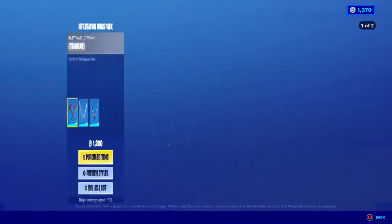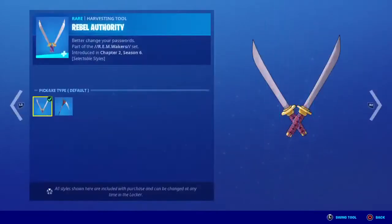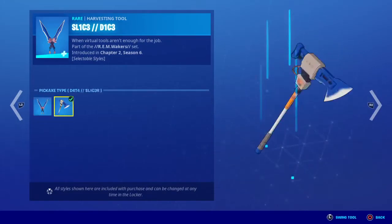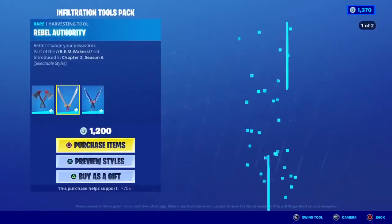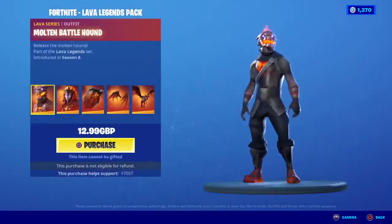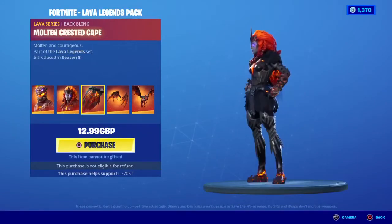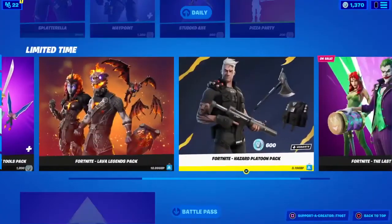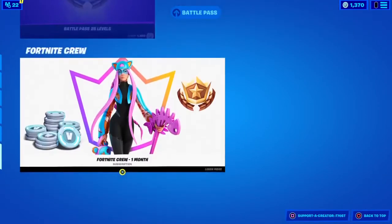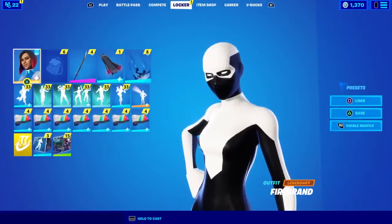We do have the Infiltration Tools Pack which includes the Cut In Words, the Cut In Prose, the Default, the Revoked Clearance, and the Data Slicer. We also have the Lava Legends Pack which has the Molten Battle Hound, the Molten Vulcari, and the Molten Crested Cape. We have the Hazardous Platoon bundle, battle pass levels, and the Fortnite Crew. Guys, let's get right into the Travis Scott return release date.